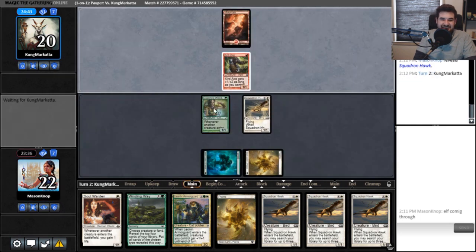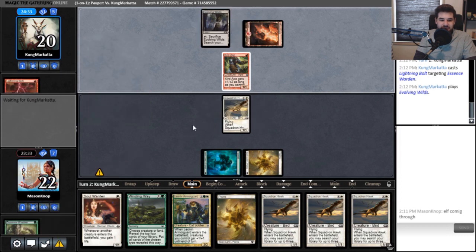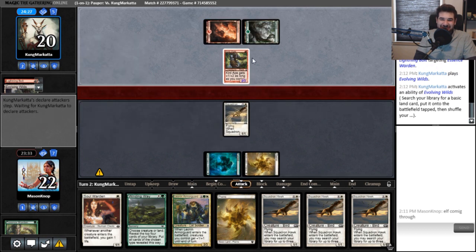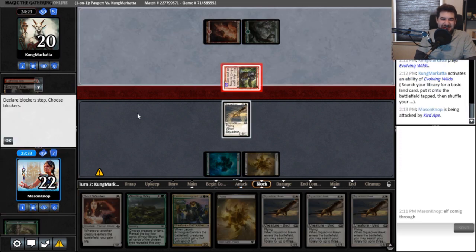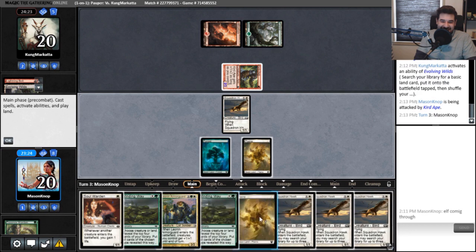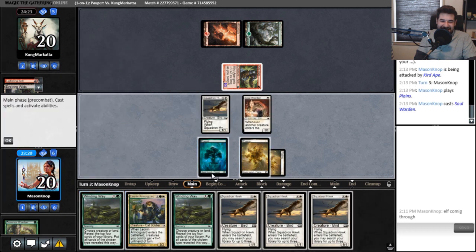Maybe I should trade because this might actually be worth more life trading in the short term, and they are an aggro deck built for the short term. Oh okay, that's worth a card — yeah I'm cool with that. I was hoping they would try to trick me: attack with it and I'd block with a 1/1 for a free trade. They tutor out a Forest or something. Winding Way next.